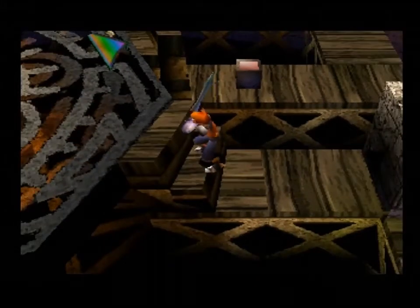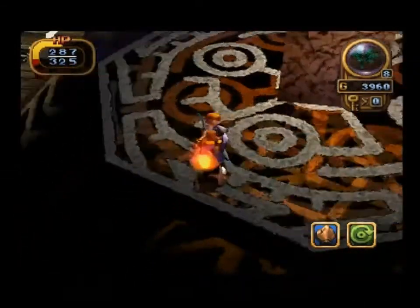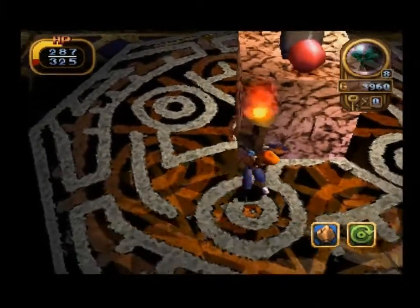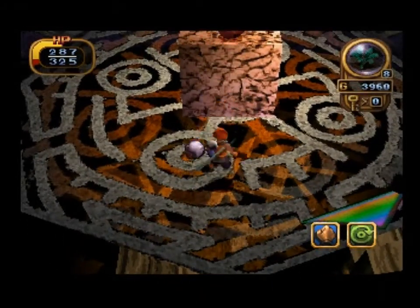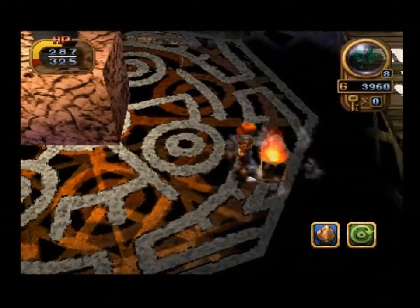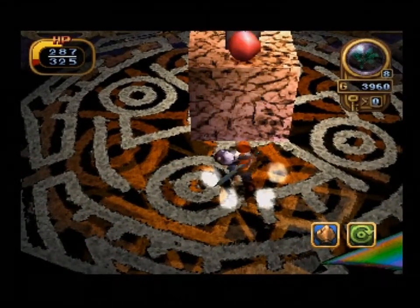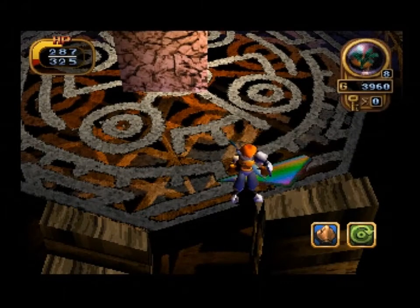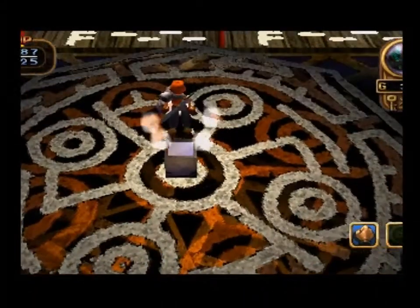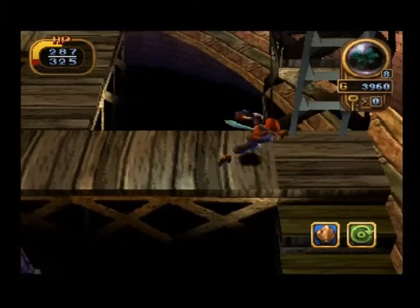Now that we're here, we can grab this and do the old bomb trick. It refreshes — let's try this again, this time a bit closer. Press the button. That then allows us to leave this room and go higher. Yeah, we are really climbing up this Ox tank.